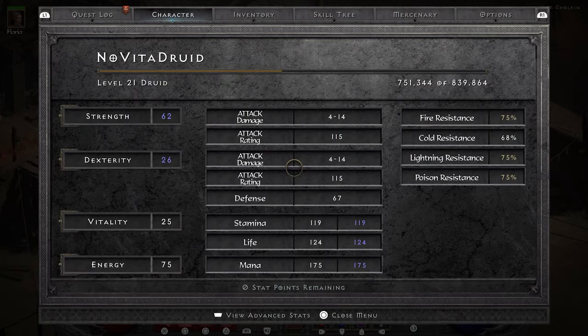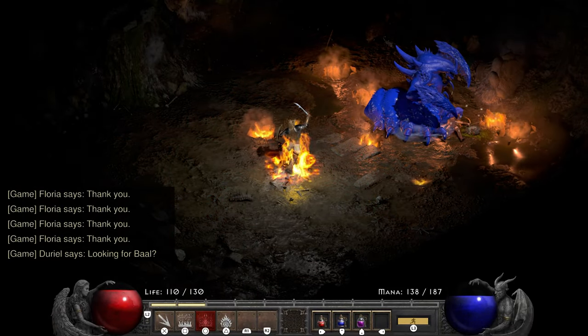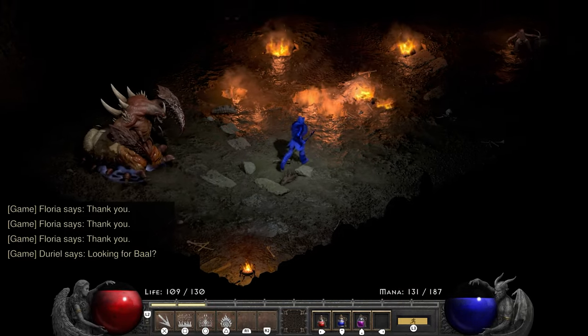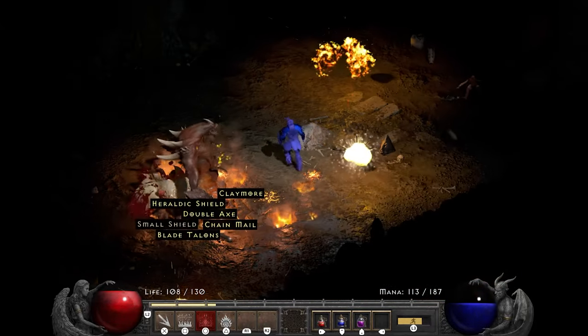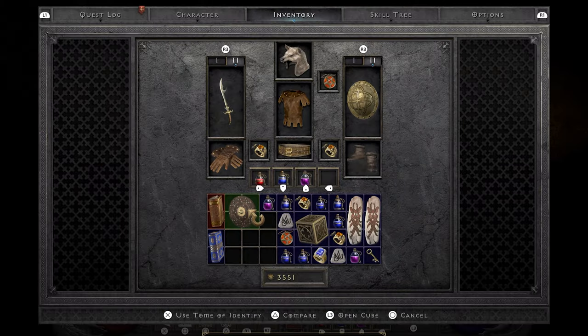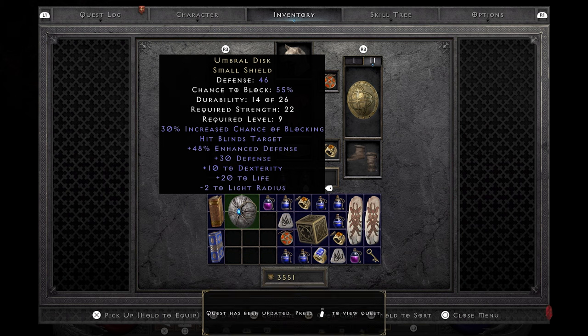Now the question becomes: do I use this setup for the resistances, or switch back to the Leaf for the plus 3 skills and damage? I decide that Duriel should help me answer that. Seeing how he is getting chunked something fierce by Fissure, I conclude that the damage from plus 3 skills isn't worth sacrificing over 60 resist all and over 10% of my total health pool.